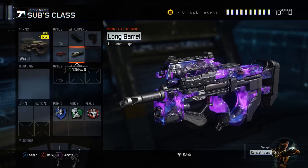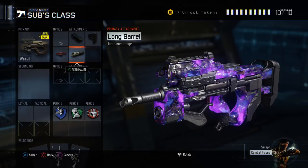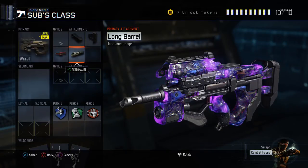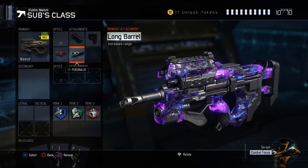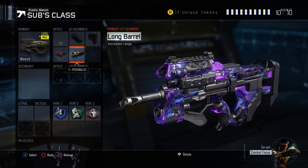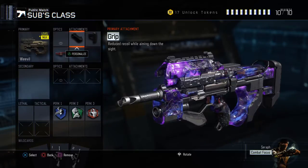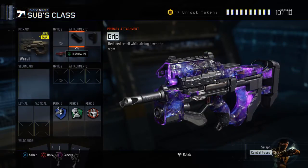The Weevil has recently had a buff. This class setup is mainly for core because I've put the long barrel on, but you can try it on hardcore — you could put quick draw on instead of long barrel. It's entirely up to you. But anyway, this one is for core.